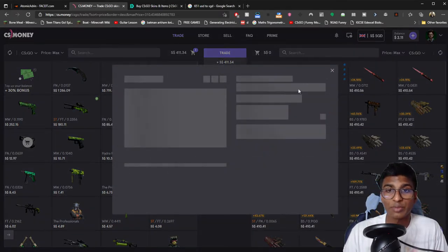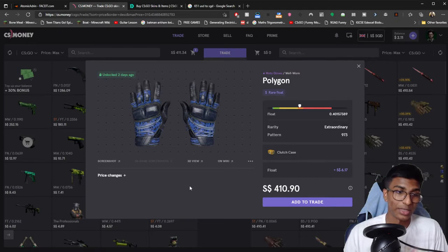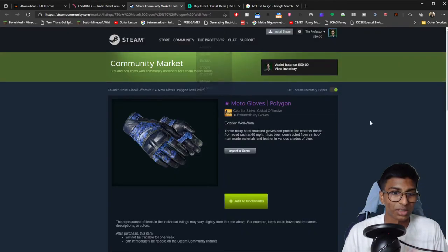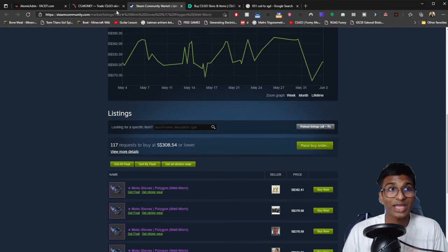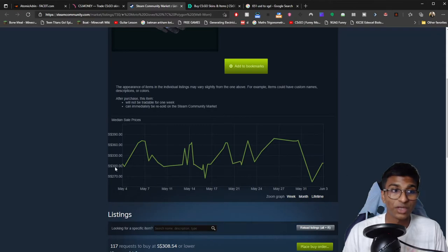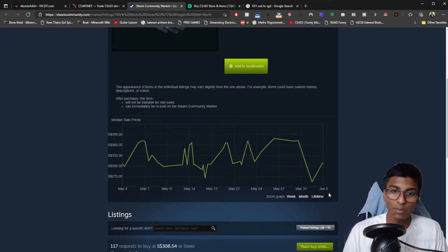Looking at the top option — Moto Gloves Polygon, well-worn, priced at $411 on CS.money — let's check how much it's worth on Steam. It's $362 on Steam, so you're actually overpaying. And if you look at the market chart, it's not stable at all — it went from $297 to $365 in just two days. If you're going to buy a skin for investment, you want to make sure the market for that specific skin in that wear is pretty stable. This is the exact opposite of stable — very, very unstable. I would not recommend putting your money in this specific skin.